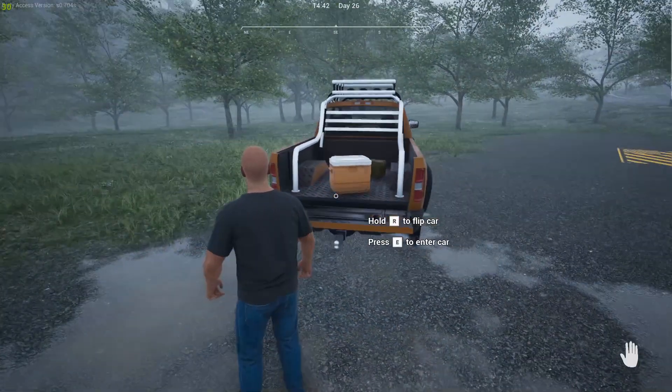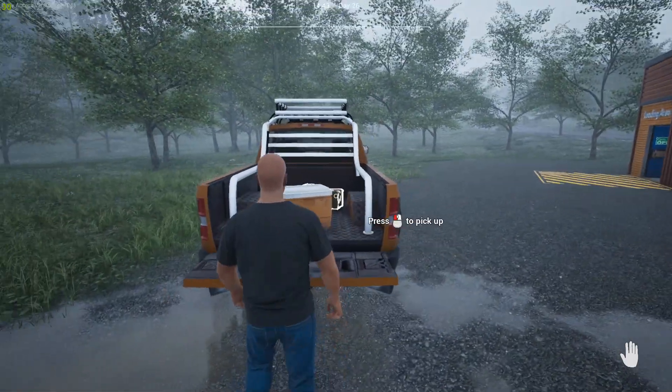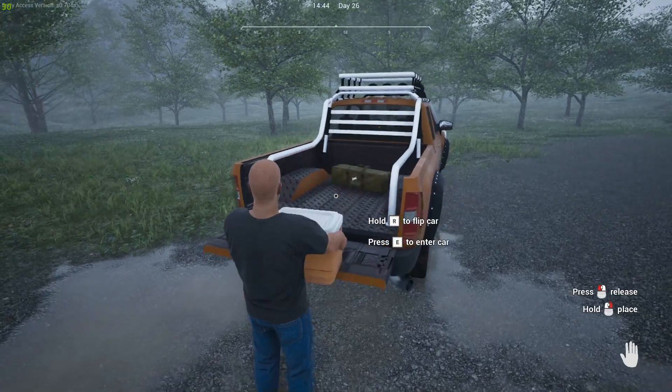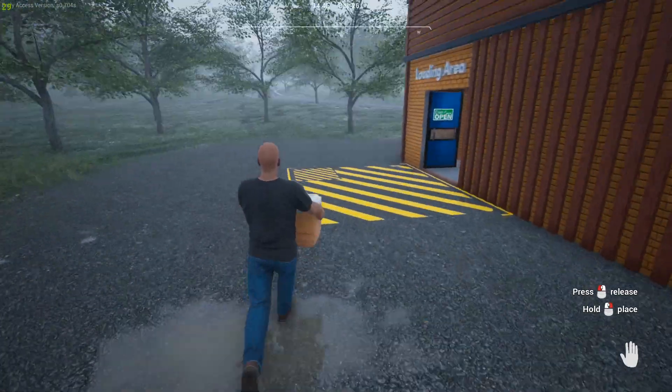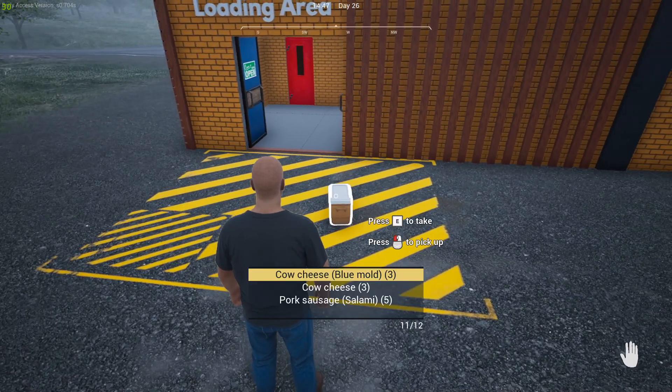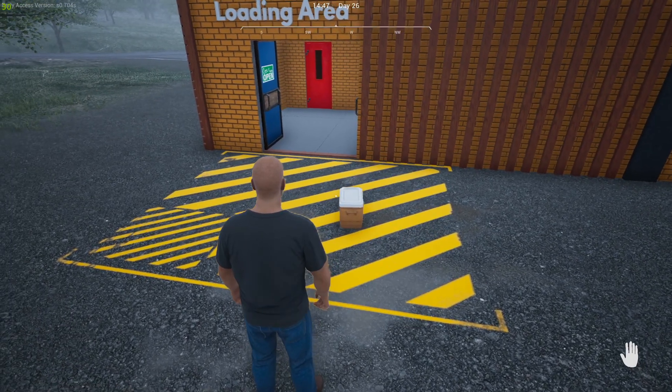You're going to need two things: stuff you want to sell and a sleeping bag or foldable mattress, which you can buy at the hardware store for $15. Right now I have some cow cheese blue mold, cow cheese, and pork sausage salami.